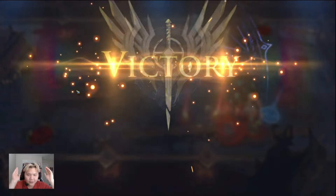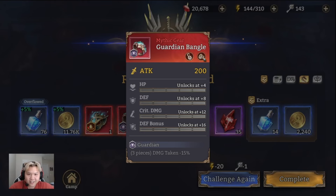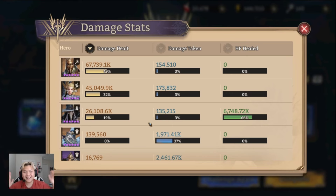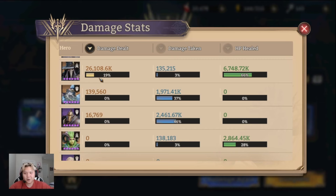Stage 6 of Gear Dungeon is now cleared! As I said in the video, this stage requires a lot of heavy damage dealers with heavy gear — your tank needs to tank, the healer needs to heal, and your damage dealer needs to do the damage, or you won't be able to clear it. Here are the stats: Commit the carry with 49 million damage, main damage dealer in the bottom lane. Valkyrie, the MVP of the top lane. The Crow with 26 million damage. Artemis with 6.7 million HP healed.